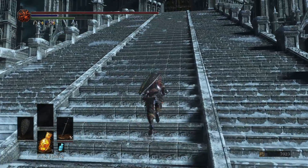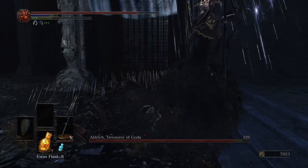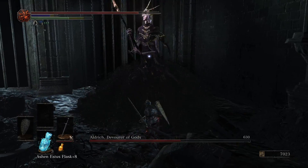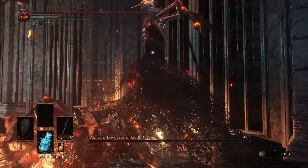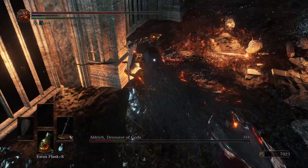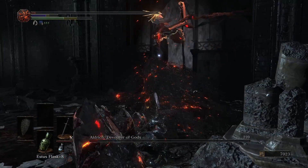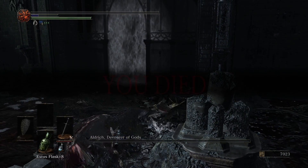Now we can run all the way up to Anor Londo and fight Aldrich, Devourer of Gods. I decided to try and attack mostly his human part, because it's a little bit riskier but we deal more damage to him. His attacks are annoying if he stays far away, but as long as we are close to him he will do slow swipes that deal a ton of damage but are easy to dodge. Most of the damage I take is because I'm greedy and decide to hit him one more time, taking his teleport attack right in the face — and I still think it's worth it. We need to be careful because up close he can do an attack that heals him if it hits us. I win the fight by trading once again, and we can get back our souls and proceed.